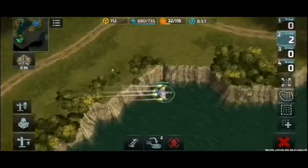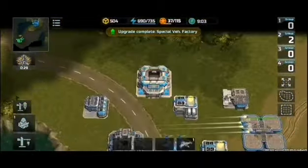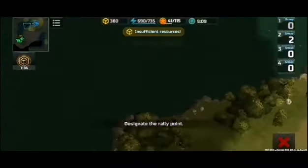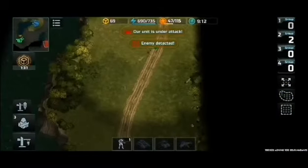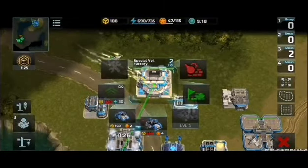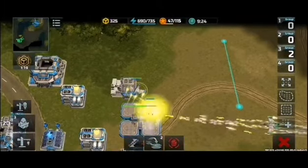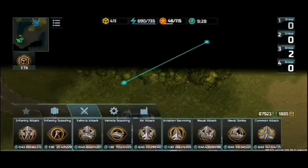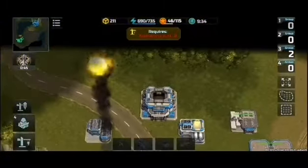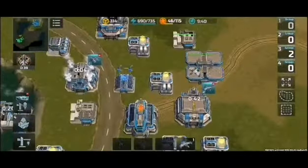In control. Upgrade complete. The boost activated. Insufficient resources. Enemy detected. Our unit is under attack. Missiles ready. Our base is under attack. Pilot online. Orders received. Roger. Redirecting course. Checking the course. Coordinates confirmed. The boost activated. Coordinates confirmed. Well done.